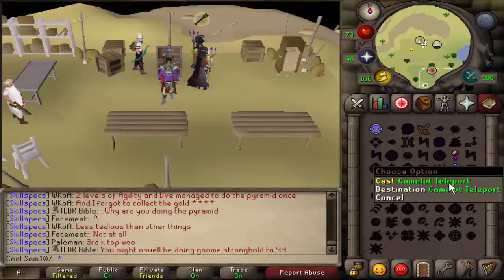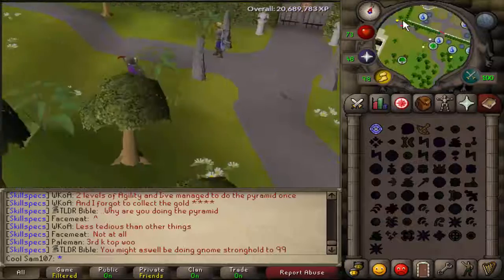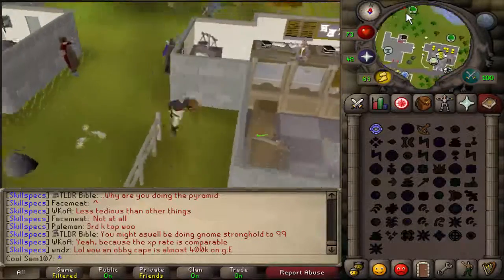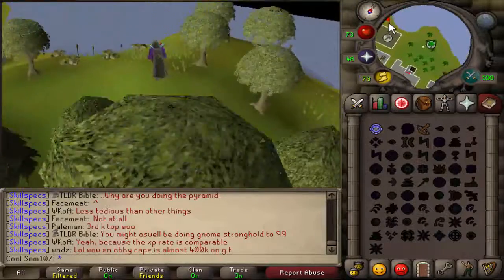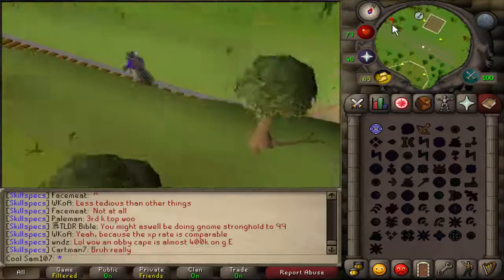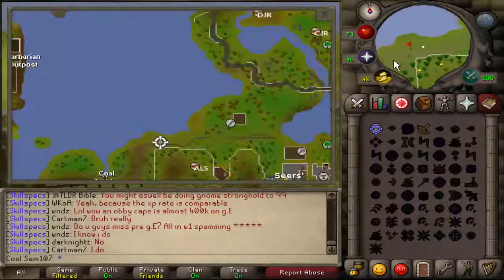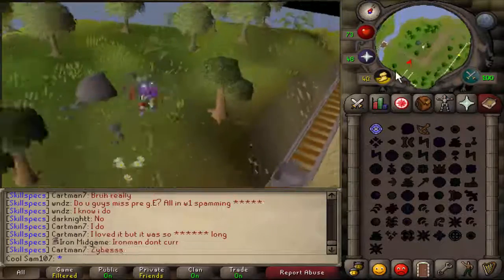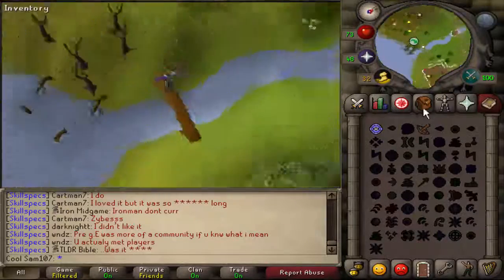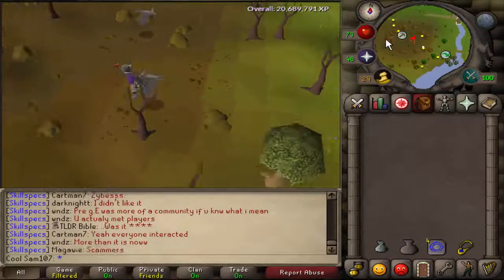The second method is by teleporting to Camelot. This method requires 45 agility. You run west all along the coal trucks path, past the bit where you will be collecting your coal. Run all the way along the path and when you find the end of it you will find a log which requires 45 agility to get over. Once you are over this log you will be in near enough the same area, all around the coal trucks, and I think there are probably 20 rocks.